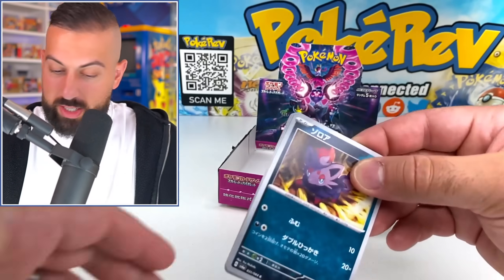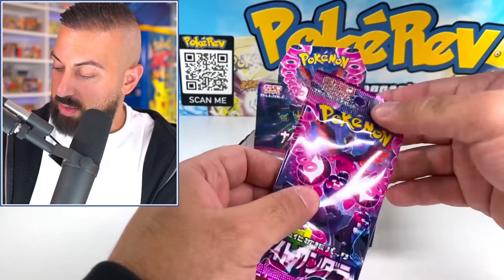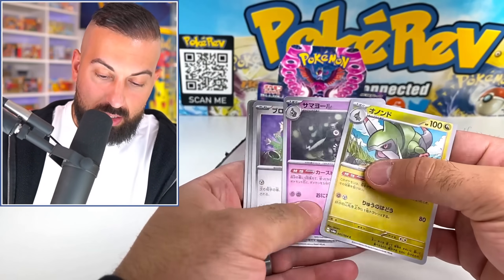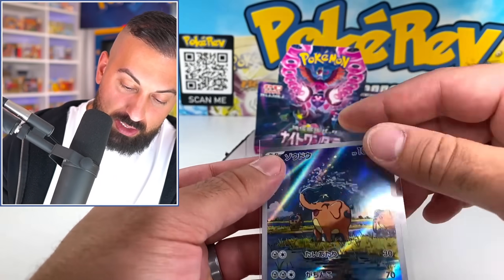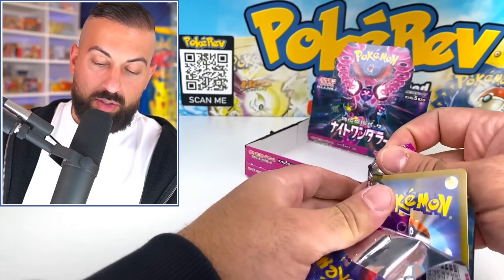Maybe one more pull in this box — an EX or an art rare. Coming down to two more packs, but we do have one more box after this. Let's see if we get better pulls in the next box. Nice — a Cutiefly as our fourth art rare! I thought we'd probably get four. That's a sick artwork though. Solid box overall.